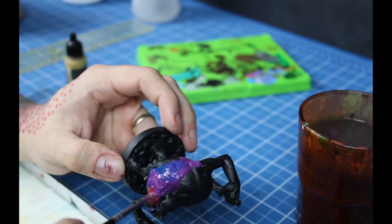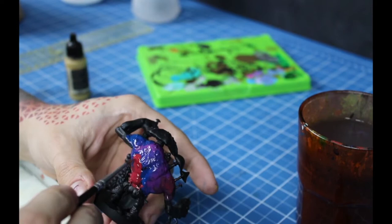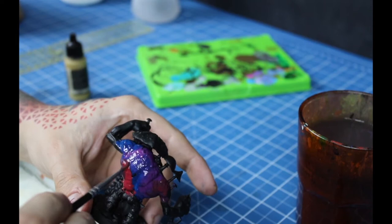Now I'll apply dark red in the same fashion as the two other colors. This step of setting the base tones for the skin doesn't really follow any plan — I just mix colors in an interesting way for the skin to really pop.